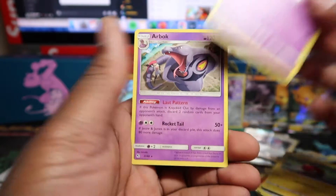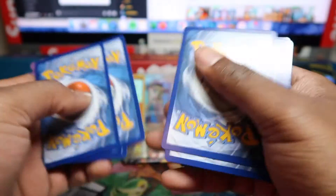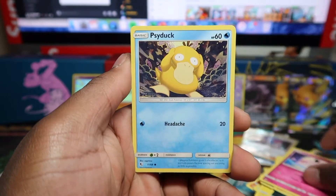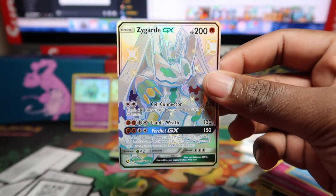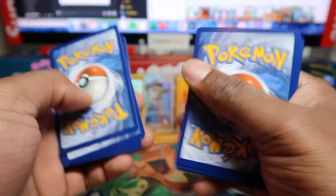We can get a full art shiny in this tin, though you don't get one in every single product. I see something shiny there — I turned it around so I didn't fully see what it could be. We've got Eevee, Clefairy, Psyduck — and a Scizor full art shiny! That's why I love Hidden Fates. Full art shinies are always nice even if I'm not the biggest Scizor fan, but it's great to pull a full art shiny regardless of the character.